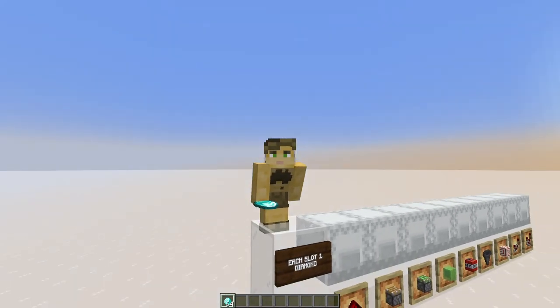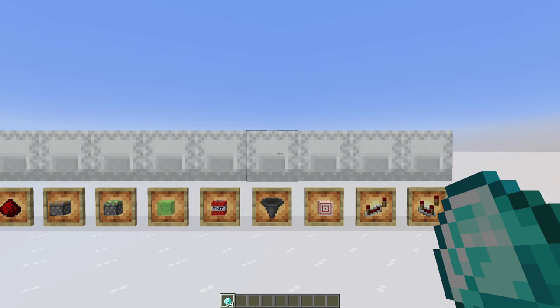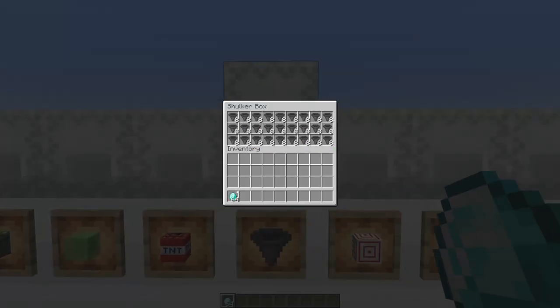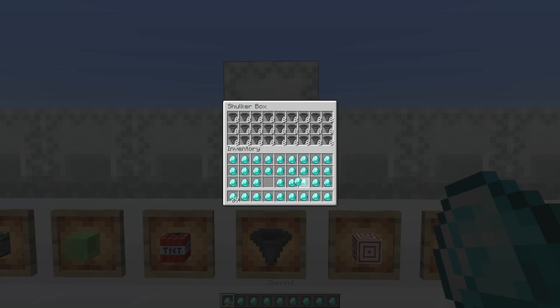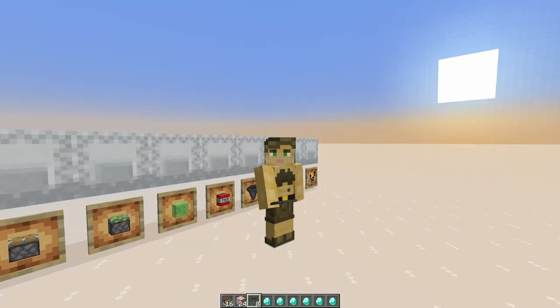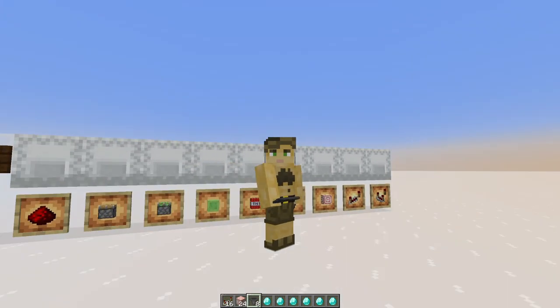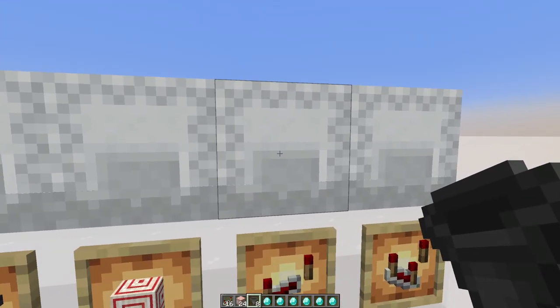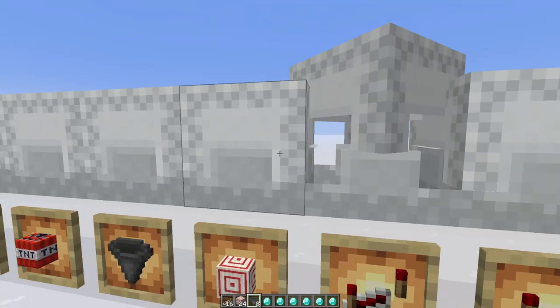G'day ladies and gents, cubic meter here. Welcome to my redstone shop where you can always find a bargain. You only need one diamond for each one of these slots. All you need to do is spread out your diamonds and plop them in like so. This does at least seem like the best way to organise a shop to make it convenient for the buyer. It also makes things convenient for the seller as you can adjust the amount that each item is worth.